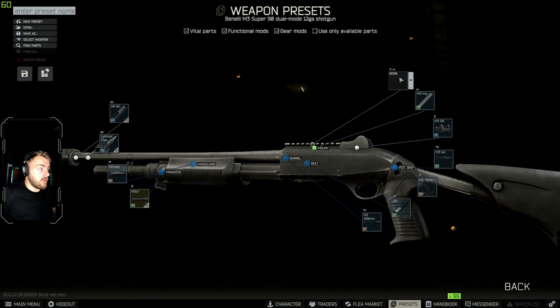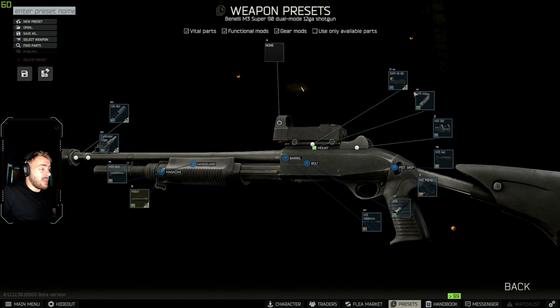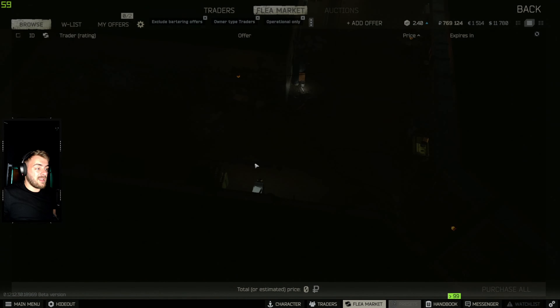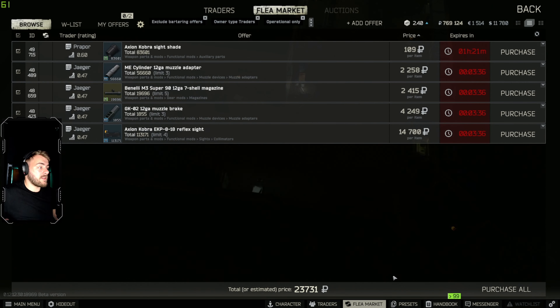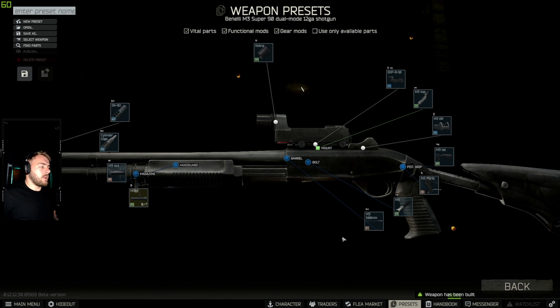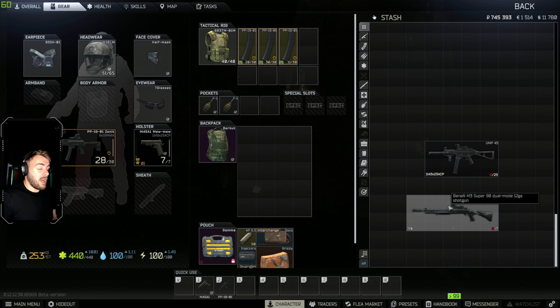If you want to whack on a scope, cheap scope, all rounder — always the EKP for extra ergonomics, or the Cobra, it's literally 1,000 rubles. And again, assembling this it's 23,000 rubles. So for around 60–65,000 rubles you're getting yourself a weapon. Assemble it. And with this right now, if you've got flechettes, use flechettes. With flechettes, I'm pretty sure there's a task requirement to unlock them.